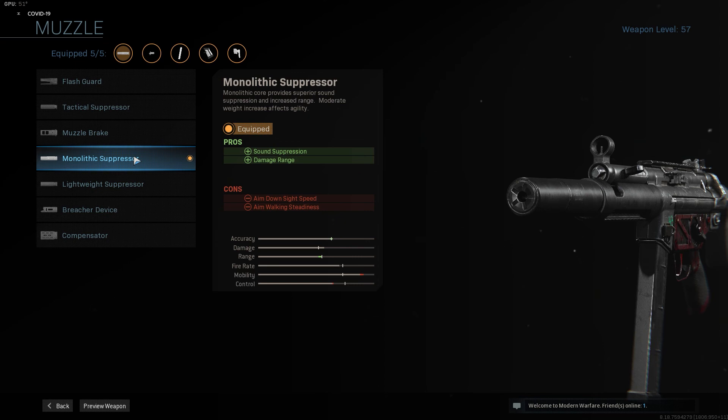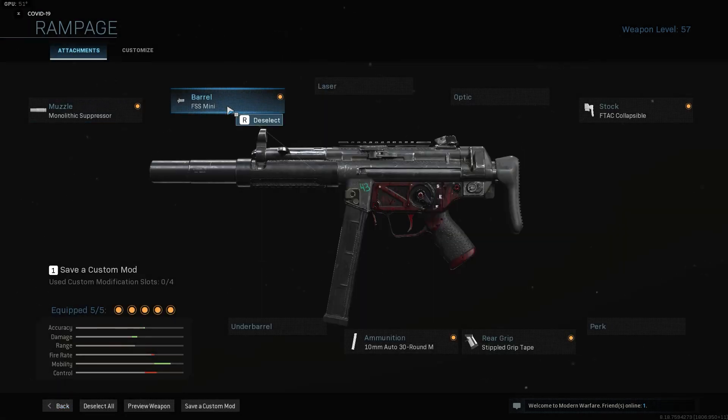The first attachment is the Monolithic Suppressor — it's one of the best attachments in the game. It keeps you off the map and off the compass. It does sacrifice a little bit of ADS speed and ADS movement, but you can afford that on an SMG. This is actually the only attachment that gives away some of that speed, and the next one gives some of it back.